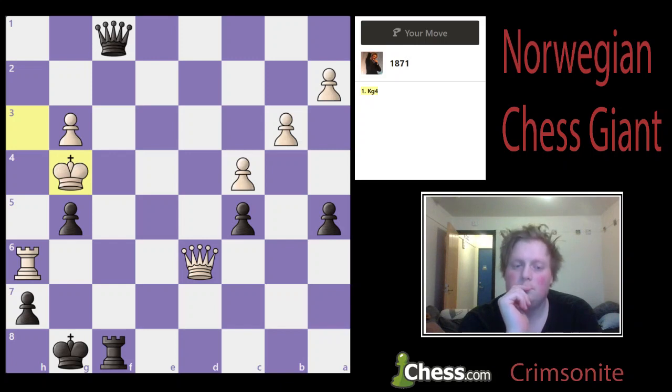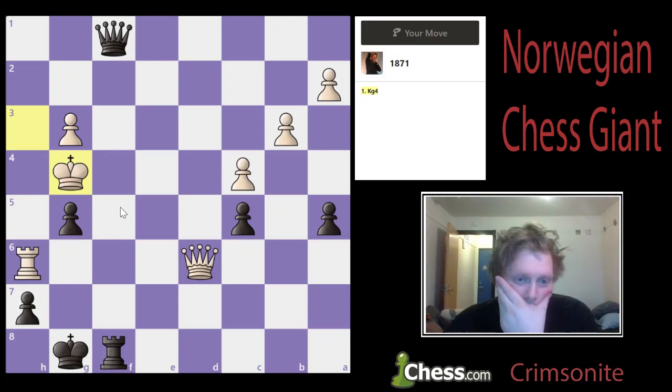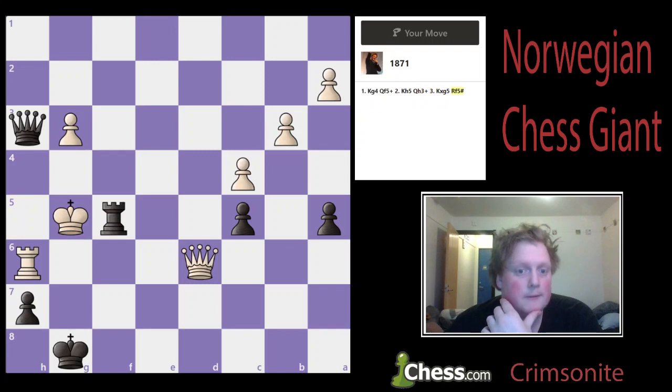King g4. Queen f5 check. King h5. Queen h3 check — no wait, what am I thinking? After king h5 then g4. King h4. Queen f5 check, king h5. If queen h3 check, then king captures g5, then rook f5 is mate. Okay. We're going to go with that. Problem solved.